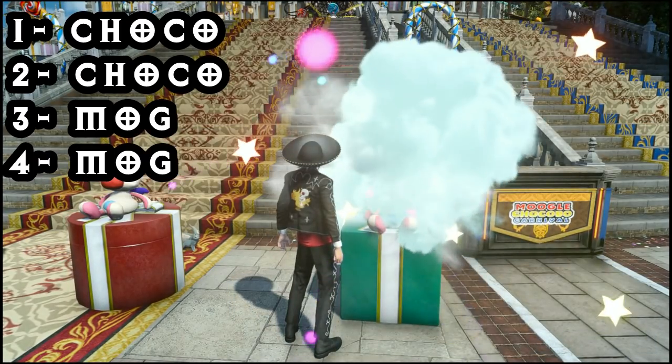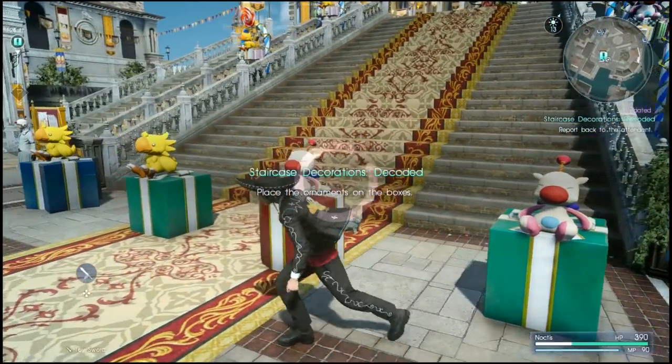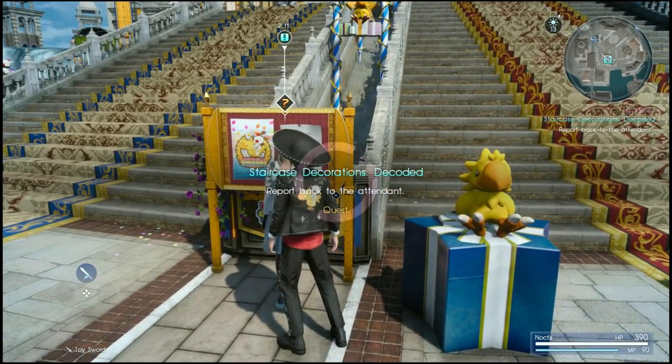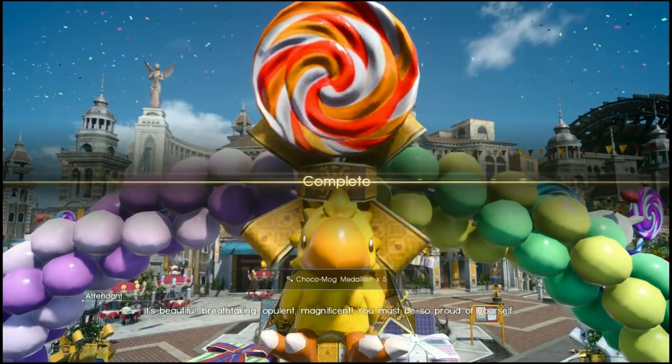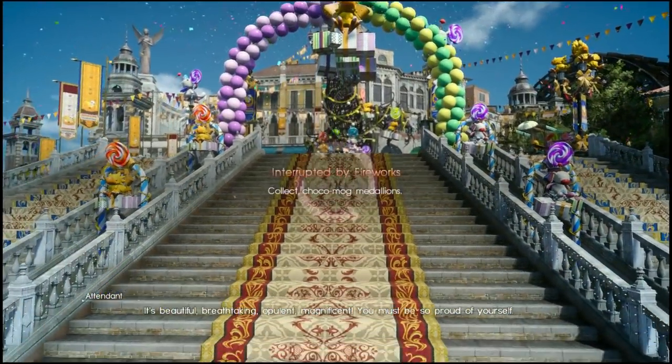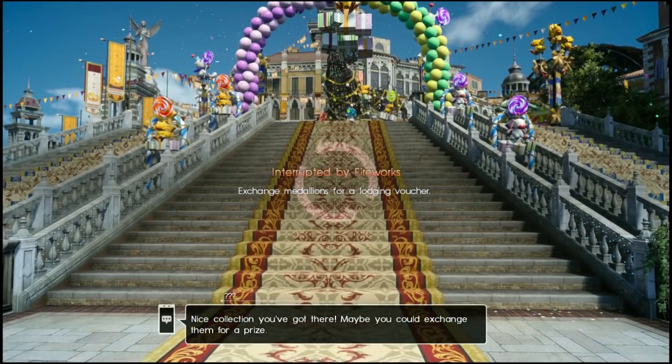Once you've placed those, just talk to the woman again and you'll receive your reward. That does it for this side quest — we got five medallions. So all up we got 18 medallions for doing probably about five minutes of work.